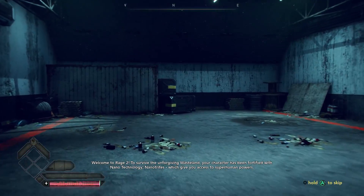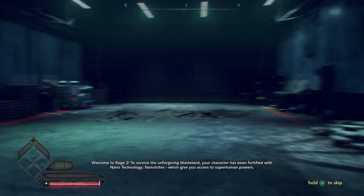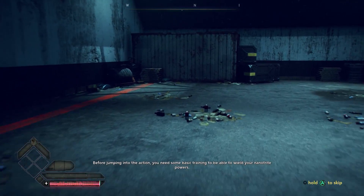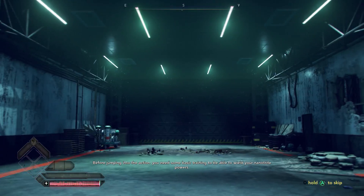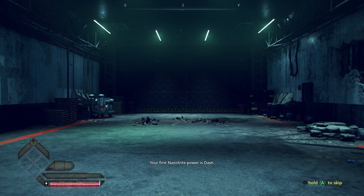Welcome to Rage 2. To survive the unforgiving wasteland, your character has been fortified with nano-technology — nanotrites. Before jumping into the action, you need some basic training to be able to wield your nanotrite powers. Your first nanotrite power is dash. It enables you to move around the game world at tremendous speed and even avoid enemy bullets. Mobility is key to survival.